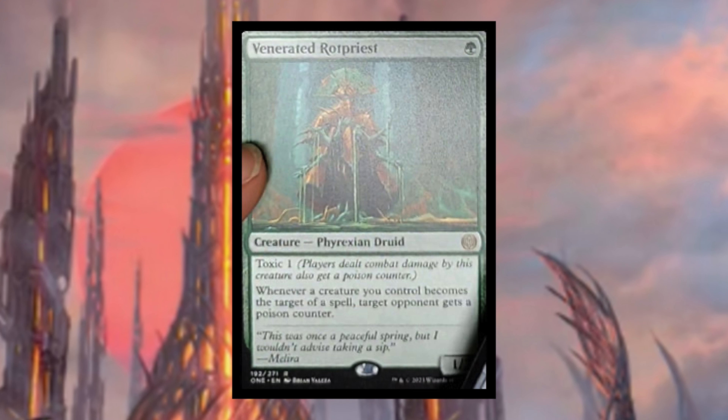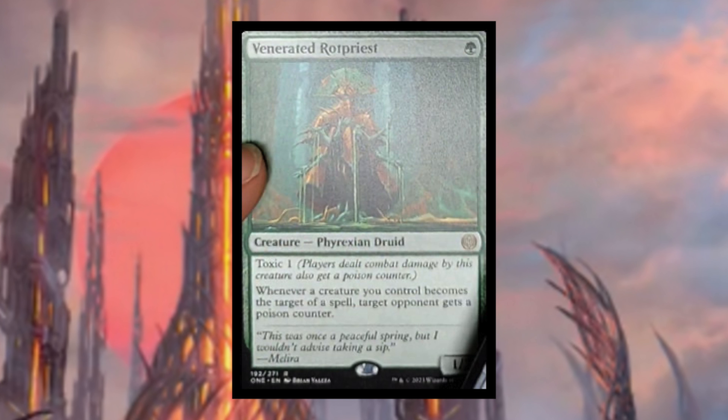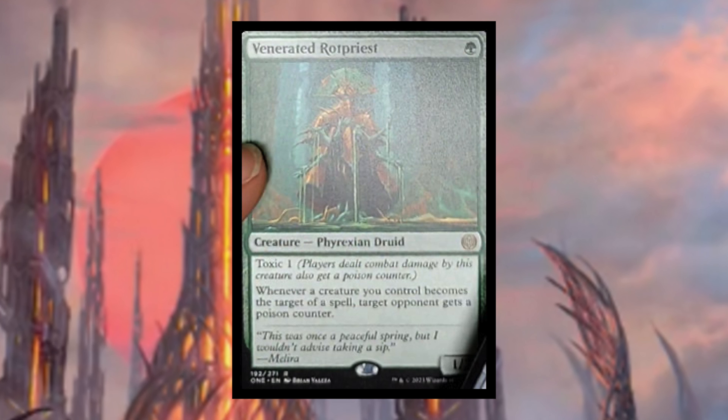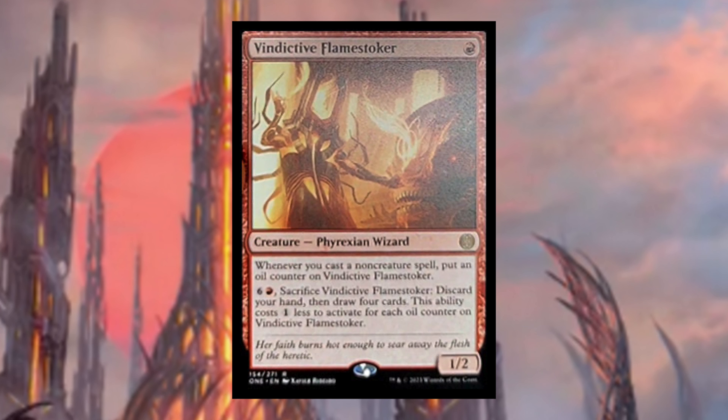Venerated Rotpriest costs a single green — Phyrexian druid with toxic one. Whenever a creature you control becomes the target of a spell, target opponent gets a poison counter. This is a cool card because it says whenever a creature you control becomes the target of a spell — not just an opponent's spell. So if you're building a deck where you put a lot of enchantments or spells on your creatures, you can straight-up kill your opponents with poison counters. This seems really good for just one green mana.